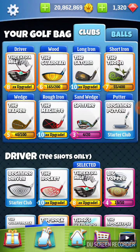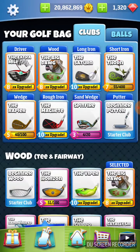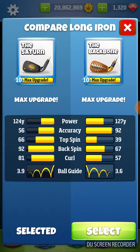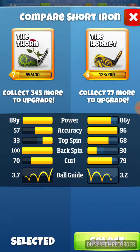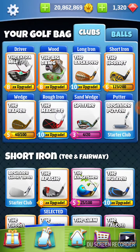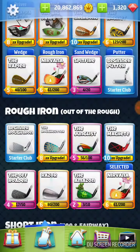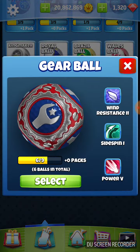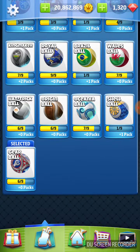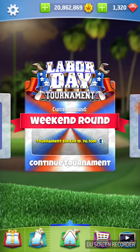We've got our extra mile and we need our big dog. If we're down in that range where we have to recover, we're going to want our most accurate run-up clubs and our big distance hitters. We're going to be using one of the new gear balls. We are ready to roll.